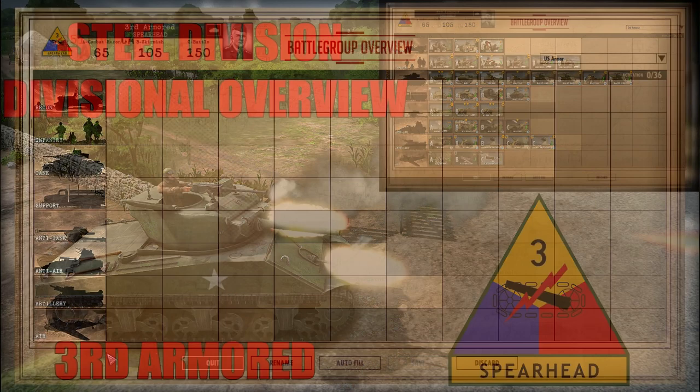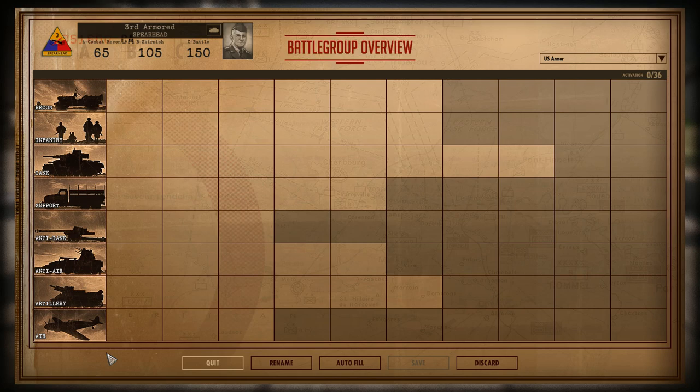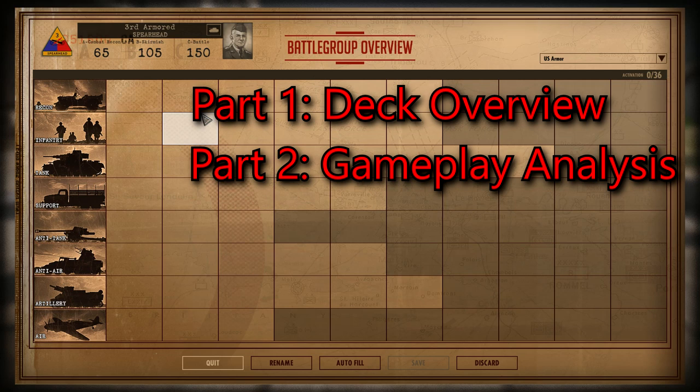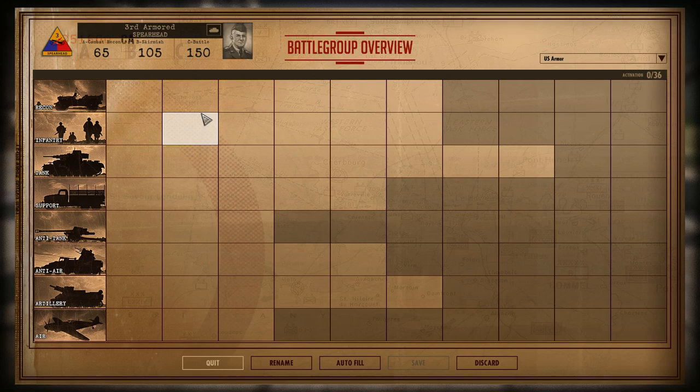Hello and welcome to the Steel Division Divisional Overview, where we take a look at every division and give you a general overview on how they work. This is a two-part video: part one is a general overview of the units within the battle group - what's good, what's not. Part two is watching a replay through the eyes of the division to see how they play in-game at a tactical level, because it's one thing to build a deck and another to play it effectively, since each deck has its own quirks to master.